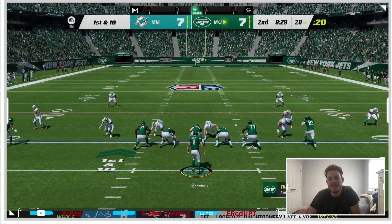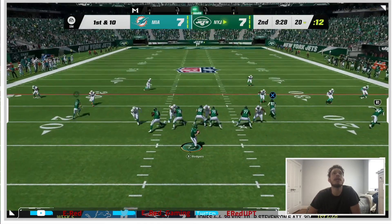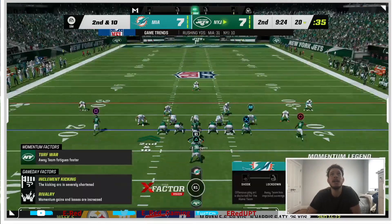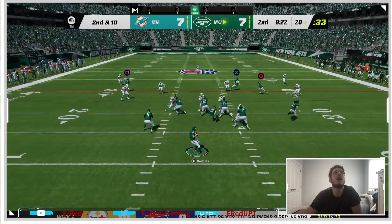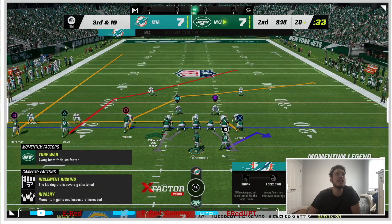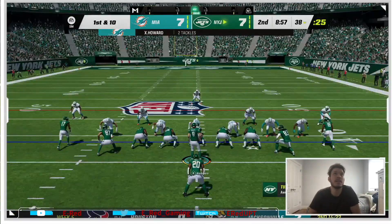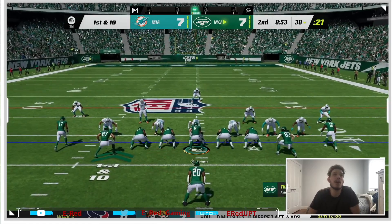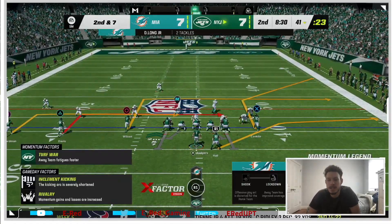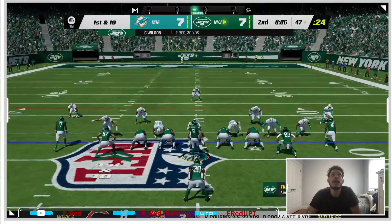I have the game on conservative so the fact that we fumbled is wild, but it is what it is. On first and 10 — he dropped the ball, that's unfortunate, that was our first miss of the day. On second and 10 we have to throw it away — that probably should have been a fumble. Garrett Wilson with a good conversion; our receiving core is very nice with Wilson, Hardman, and Davis. Breeze with a good cut — high key our best run of the day.